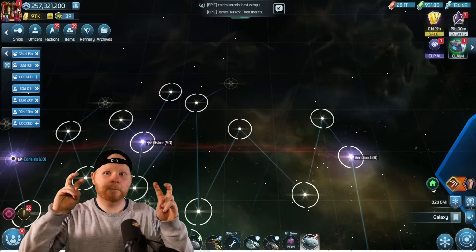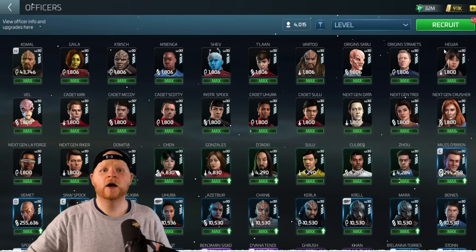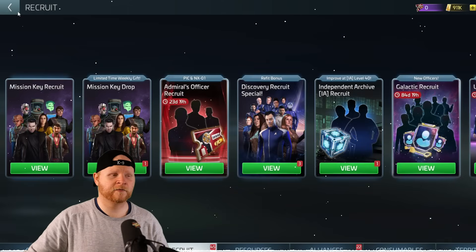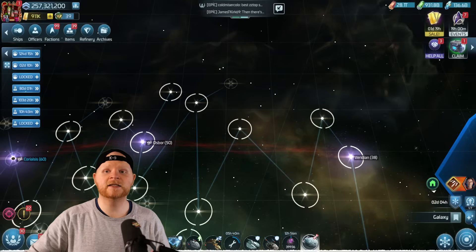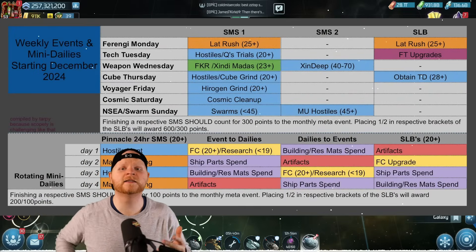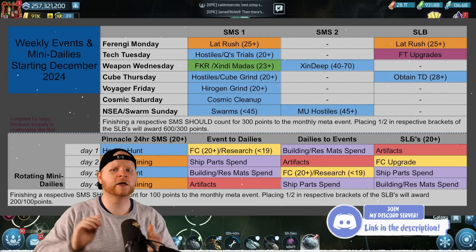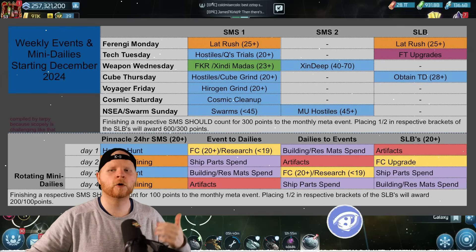For those going after the meta officer recruit mechanic, you don't need to complete 100% of daily or weekly events. You only need to complete 70% of them. So if there are particular events that don't feel valuable to you, you can skip some and plan on doing others. These rotating mini events — along with calendars — are available in my Discord. If you're not on Discord, just ask and I'll send them to you. Big shoutout to players Tarpitude and Viper who put these calendars together.